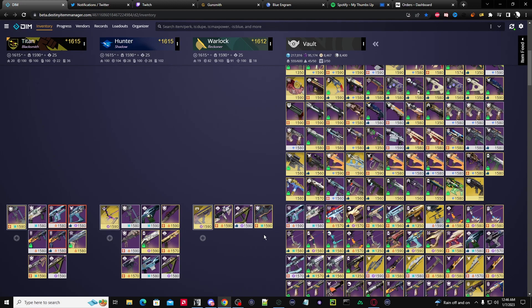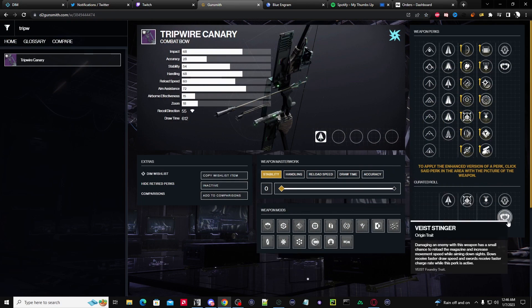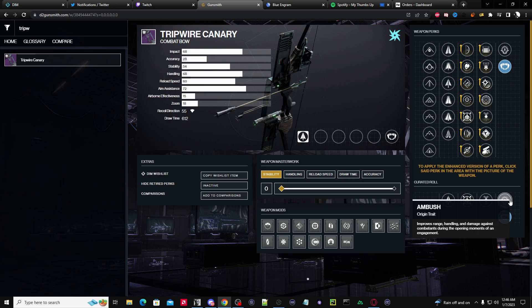I wanted something that was going to be very reliable, and with this bow we also have the Vice Singer perk, which gives you faster draw speed on bows — which is really nice. The other trait is called Ambush, which improves range, handling, and damage against combatants during the opening moments of an engagement, but I don't really think I need this much, especially on a primary if I'm going to have it out most of the time.